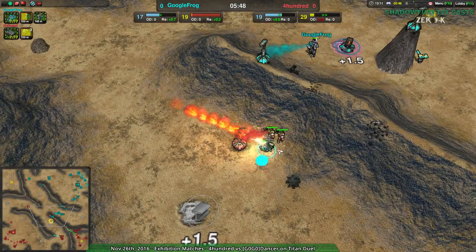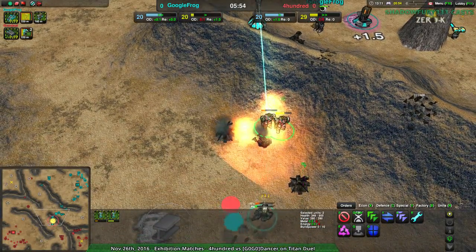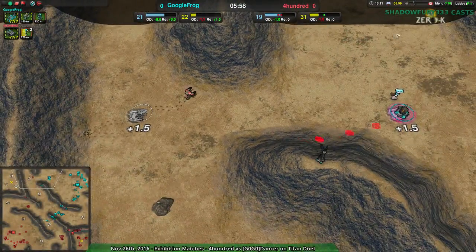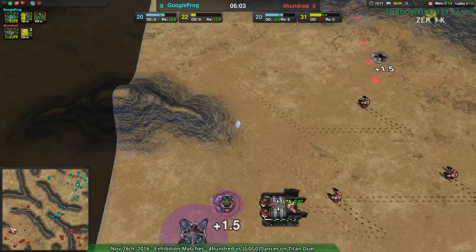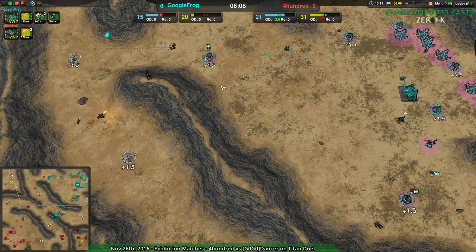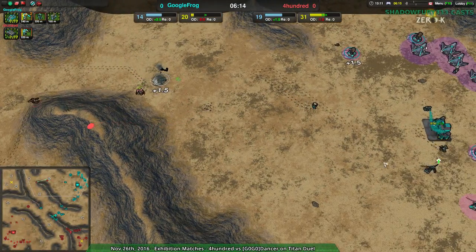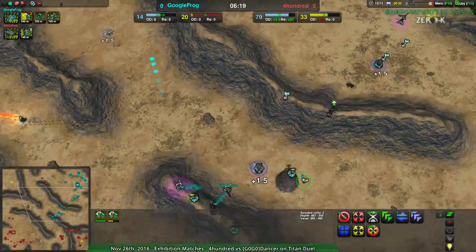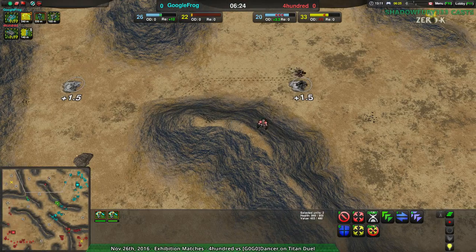400 now finally taking a bit of damage but not losing all that much. These Conjurers are dead — they had to get out of there but didn't. 400, however, is now starting to fall behind economically a little bit. They've been so far ahead — the only thing holding them back has been production and unit choice. GoogleFrog is well aware they're basically fighting exclusively an army of Warriors, so as long as they have Moderators, they're fine.